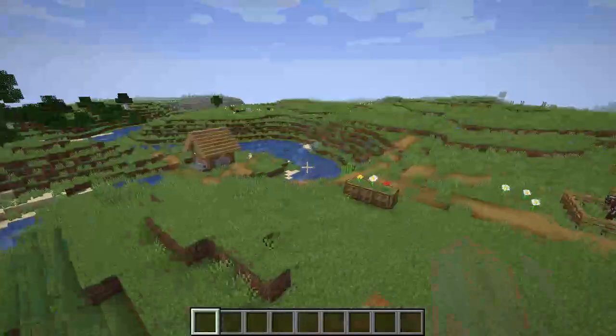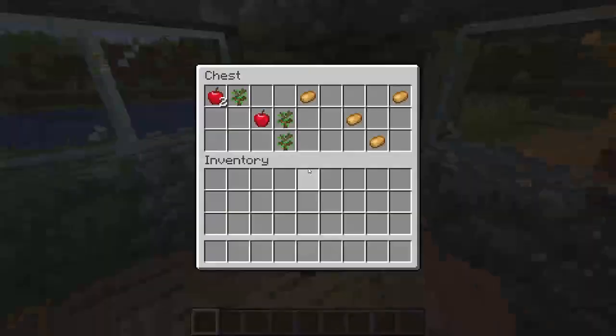You've got some squid and a little house off to the side over here. Is there a chest? Yes there is — you've got some potatoes, apples, and oak saplings.